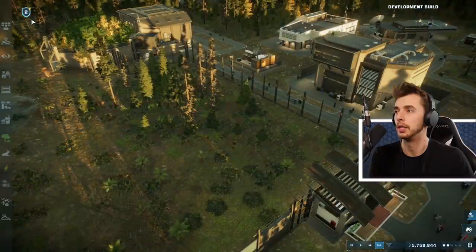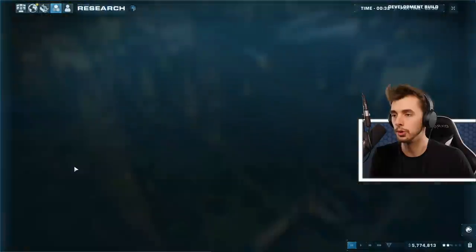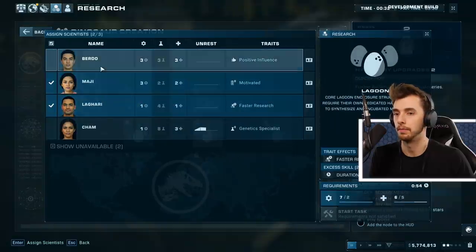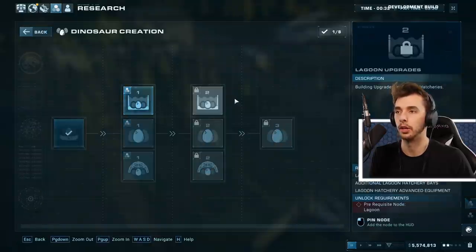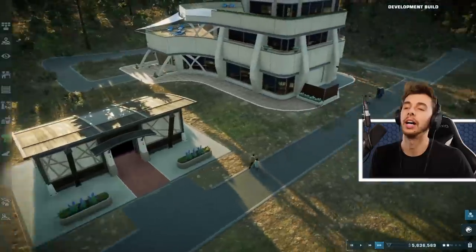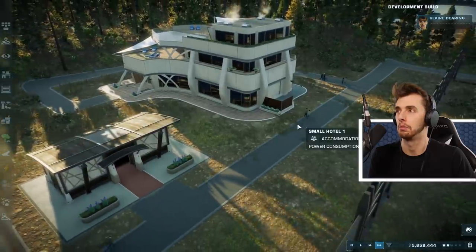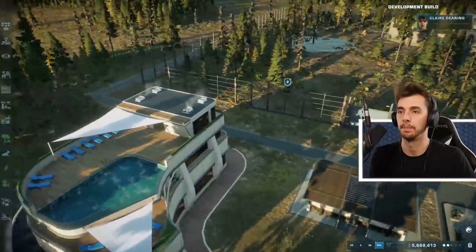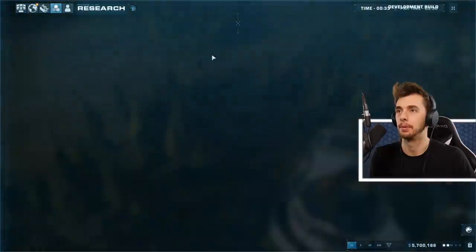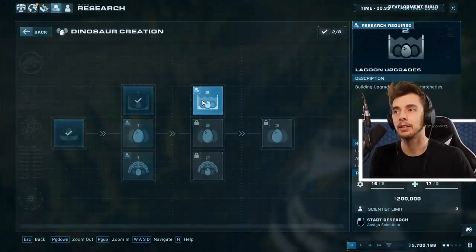Where was it? Enclosures - aviary hatchery, lagoon hatchery! 200,000 - get working on that. Marine research one unlocked! I just want to get the lagoon if I get anything out of today. Create species diversity - it benefits everyone: the scientists, the guests, and yes, even the dinosaurs. Press tab - lagoon unlocked brilliant!